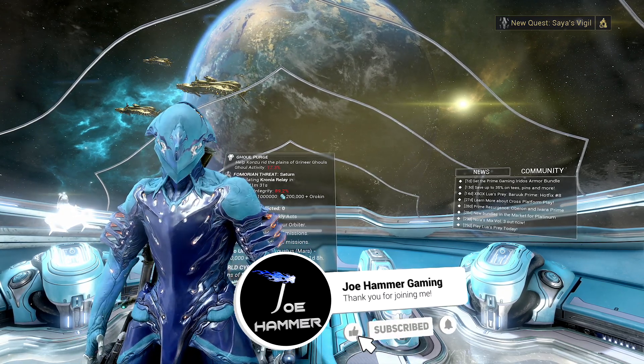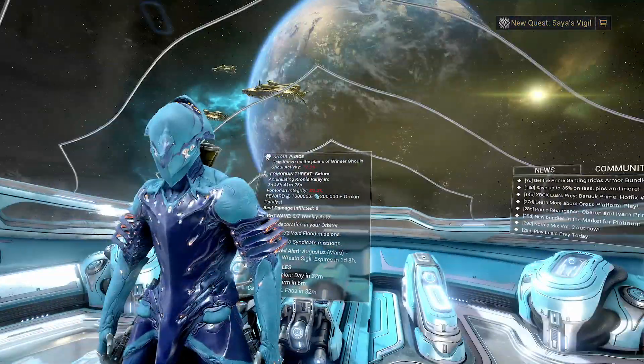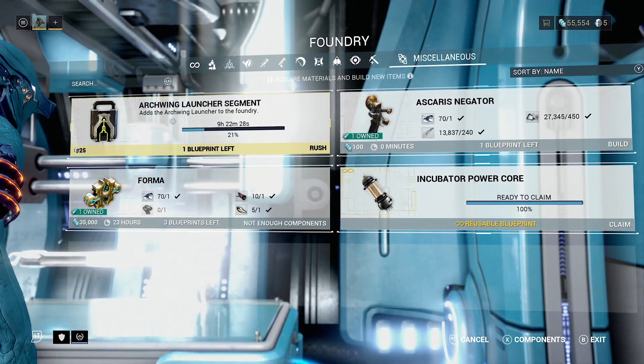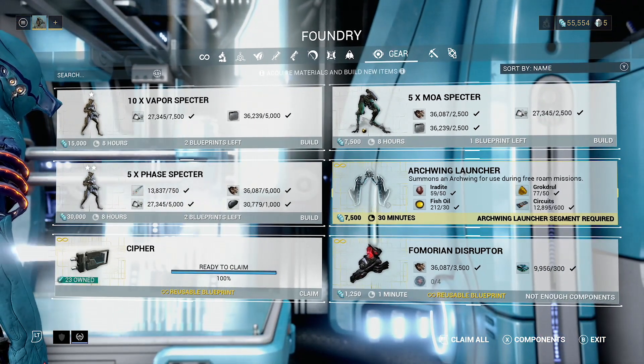Let's go through how to fly in the open world zones of Warframe. You're going to be able to use your archwing. To do this, we're going to need two things: we need the archwing launcher segment to be built into the ship, and then we need to build the gear version archwing launcher.